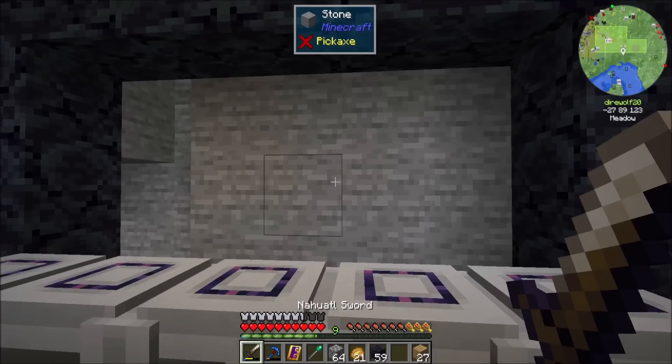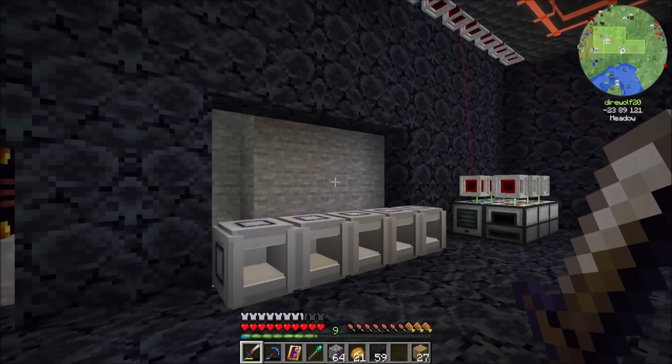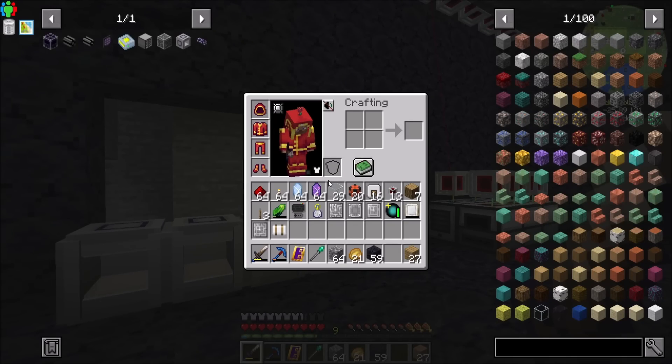You guys know I always get excited when I get either an AE or a Refined Storage system, and this time I chose AE because I wanted to check out some of the new stuff. Applied Energistics has new things in it as of 1.18 — they changed up how some mechanics work, they added some stuff, I'm interested to see how it works. There's also some other mods that integrate with Applied Energistics that add things for Mekanism and there's even a Botania Mana thing — sending Mana through Applied Energistics, what could go wrong?